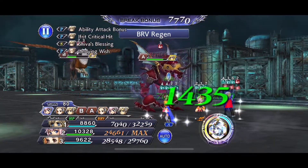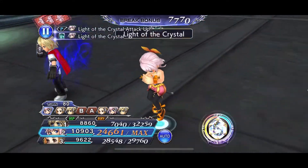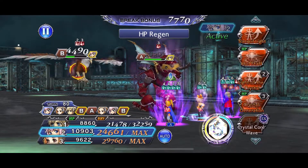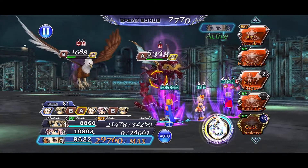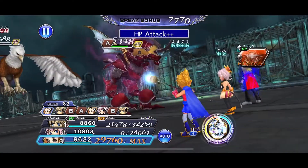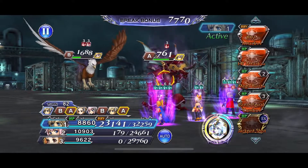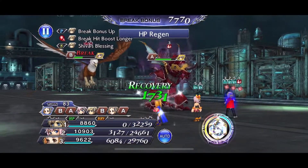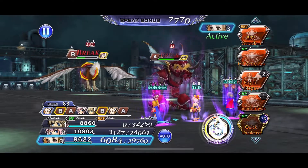HP attack plus plus plus — pretty good damage. Come back with Rose Bat. B is up, A is up. If we turn their brave we can break them, hopefully. We got the break we wanted — let's see what we can do, maybe Ray of Hope.